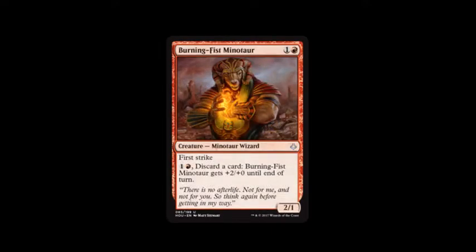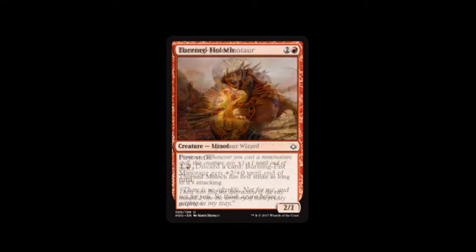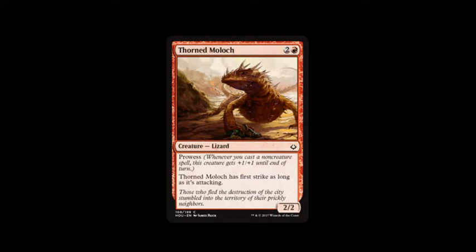Next card is Burning Fist Minotaur. It has a cost of mountain and one, it has first strike, and you can pay mountain and one and discard a card to give Burning Fist Minotaur plus two, plus zero until end of turn. It's a two, one. I don't think I really used this either, to tell you the truth. Next card is Thorned Moloch — it costs mountain and two. It has prowess, which means cast a non-creature spell and this creature gets plus one, plus one until end of turn. It has first strike as long as it's attacking, and it's a two, two. That's pretty nice.